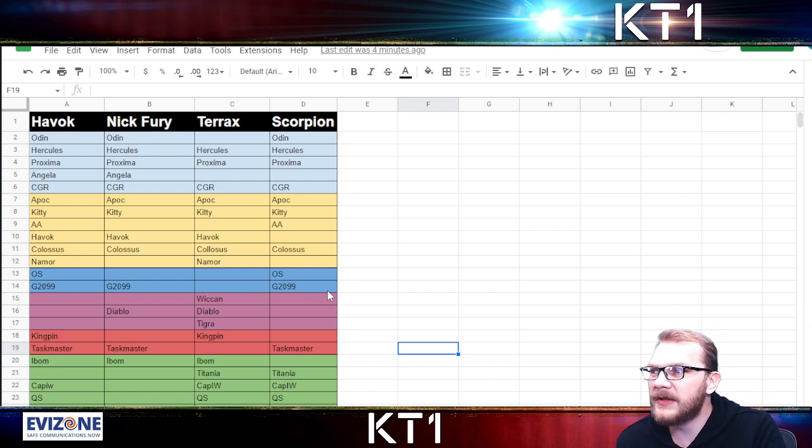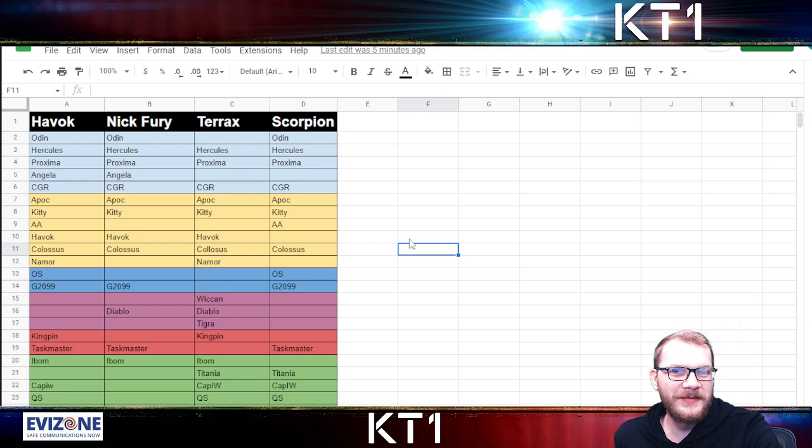Cosmics and Mutants do all the heavy lifting in this quest. If you need any more examples of the fights and guides, just type 'KT1 EOP' in your search bar and you will see all of my previous guides and live streams. I will also link the live stream I did earlier today for week five — I did an itemless run with Cosmics, and I think I used a revive or two with Mutants just because I had some items expiring. But you can definitely get all of this done completely itemless as well.